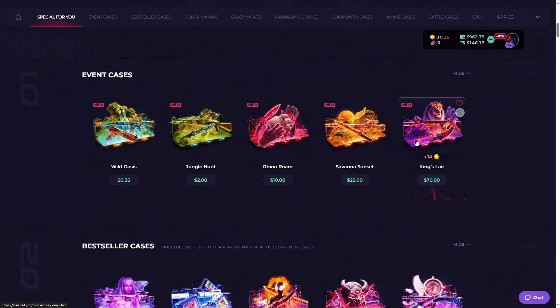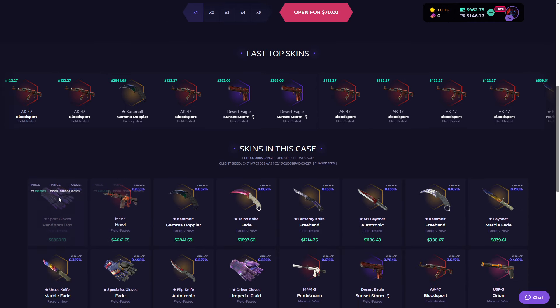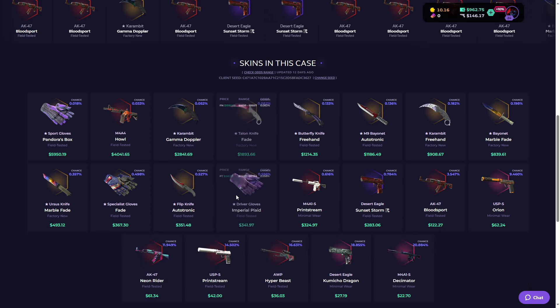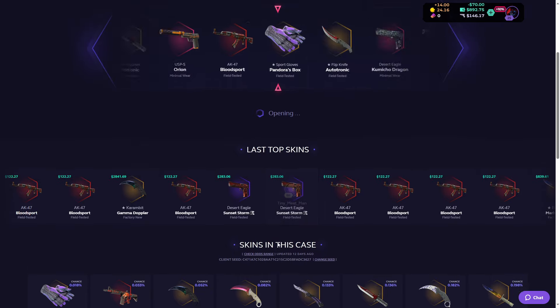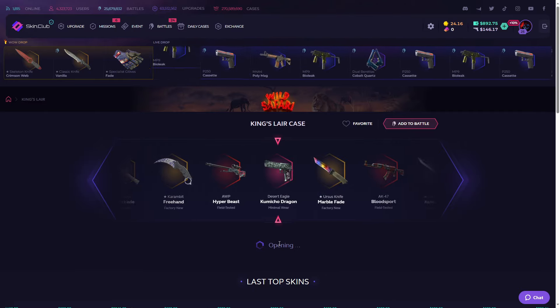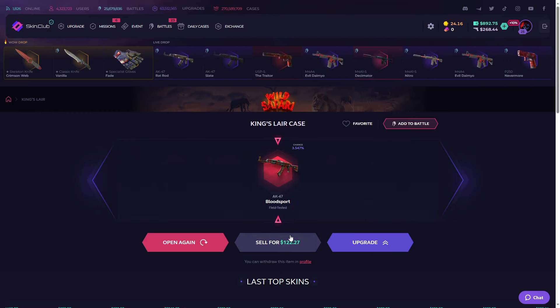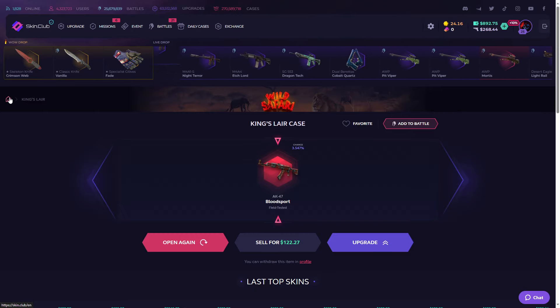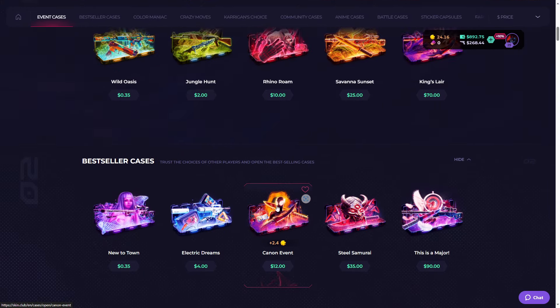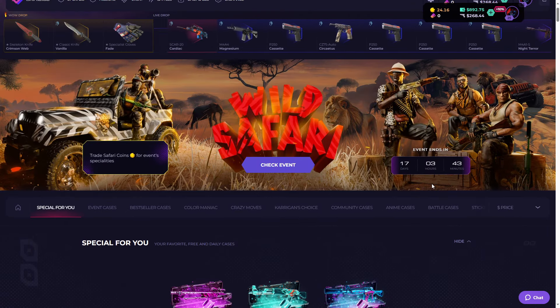This is the last event case — it's 70 dollars and we can get Pandora Boxes from it. There's an M4A1 Gamma Doppler — oh my god, there are some sick and expensive skins here. Let's get a Pandora Box — 3, 2, 1, let's go! I think we made a profit on this case. The AK costs around 122 dollars, the case was 70 dollars — we made a profit, that's good.